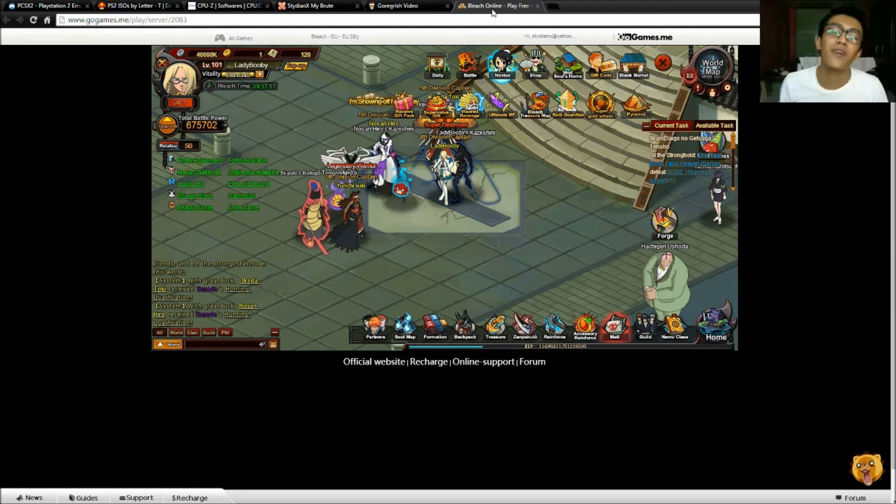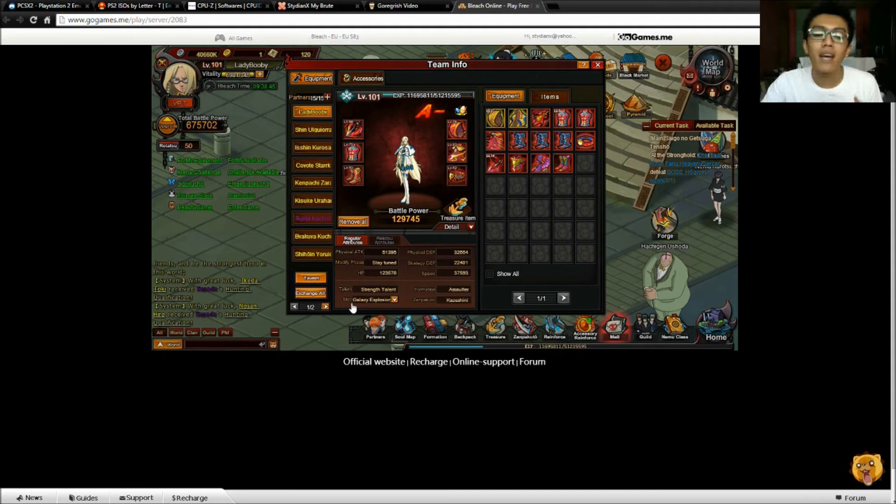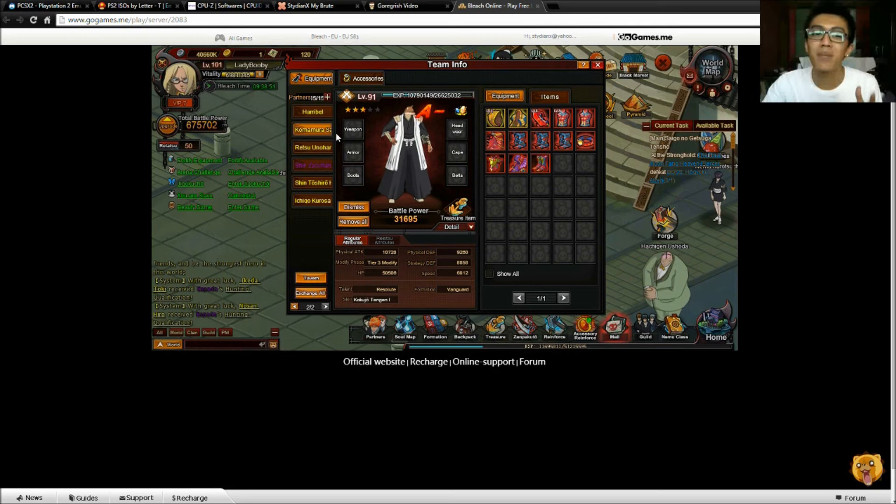Now we move on to the last phase of the video — my Bleach Online account on server 83. I'll give you guys some updates. What I have in my bag is a lot of stuff. I've been logging in, doing dailies, and logging out, so my stuff has stacked up. I have one stack of Ratsu Cultivation Pills — that's 101 pieces — and a lot of skill scrolls. I'm going to sell the skill scrolls and buy a lot of epic scrolls because I'm planning to level up all of my partners.